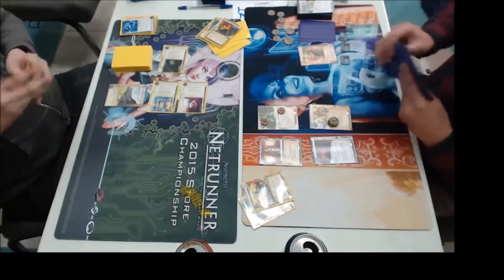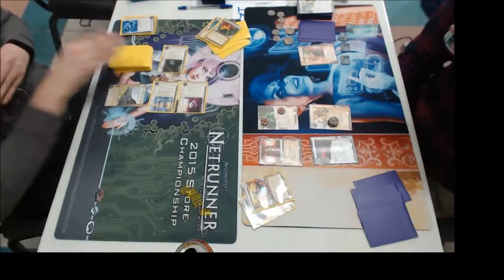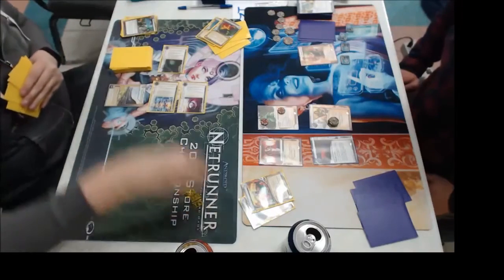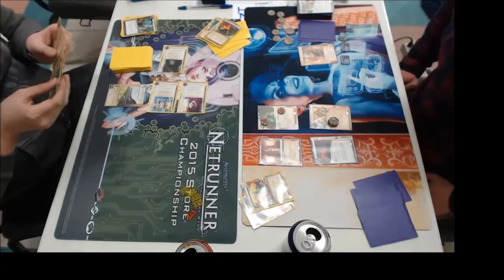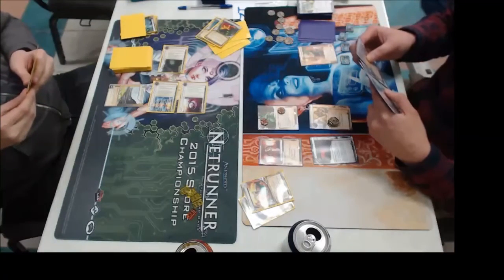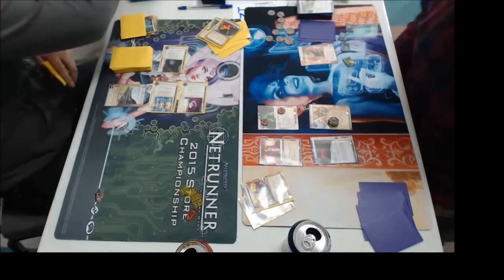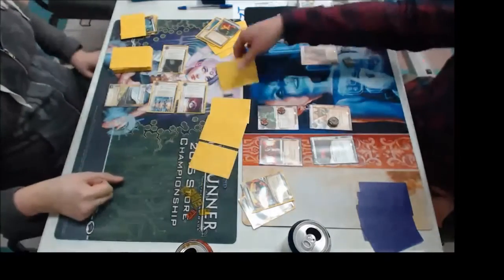Employee Strike was out but it's funny because it wasn't getting used that much until more recently when those kind of Industrial Genomics builds cropped up. Employee Strike's another card you really never want to see — it turns off your ID's natural ability. And hedging up for some money, much-needed cash. Looking to discard some cards. What's interesting about the credit differential is that because he's had Always Be Running and not using breakers, and your ice hasn't been overly taxing in that sense, he's been able to keep his credit count fairly high just by spending clicks.